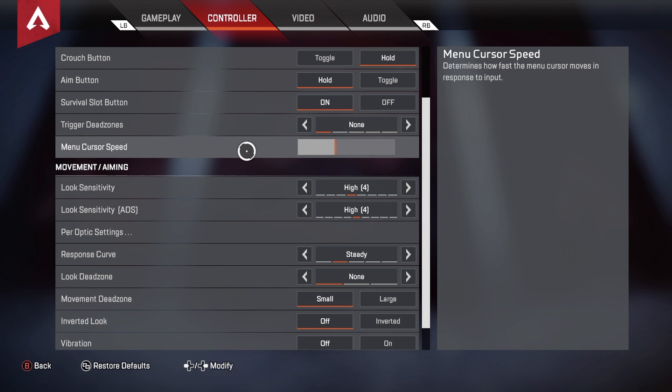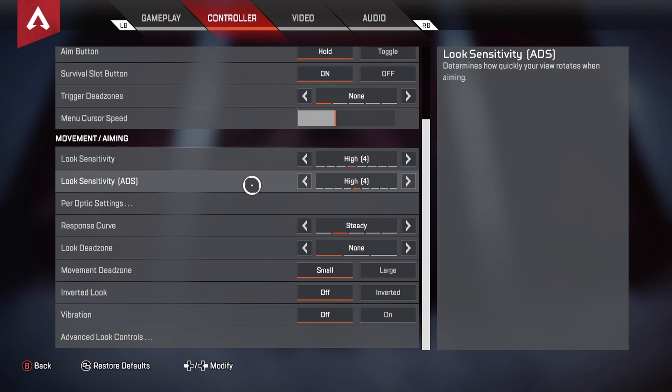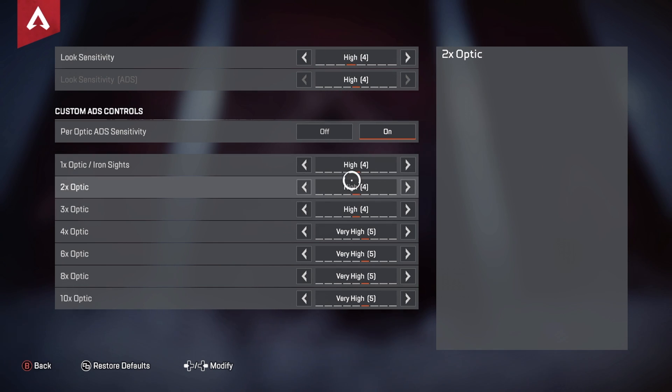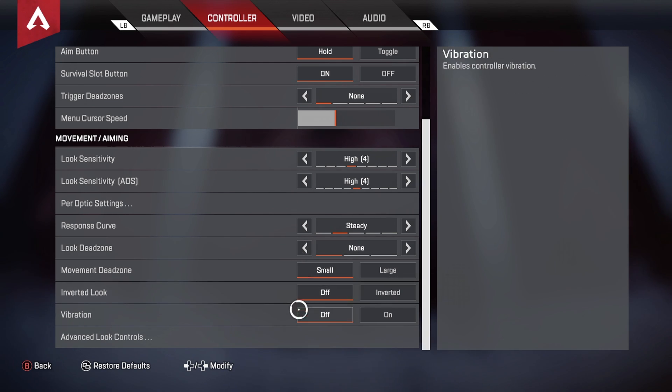Menu cursor speed is around 30%. My sensitivity and ADS sensitivity are both on 4 — I feel most comfortable with that. A lot of people watch settings videos specifically for this, but it's personal preference, so choose and practice. Per-optic settings: I use 4 for 1x, 2x, and 3x scopes, and 5 for 4x, 6x, 8x, and 10x scopes. Response curve is on Steady.